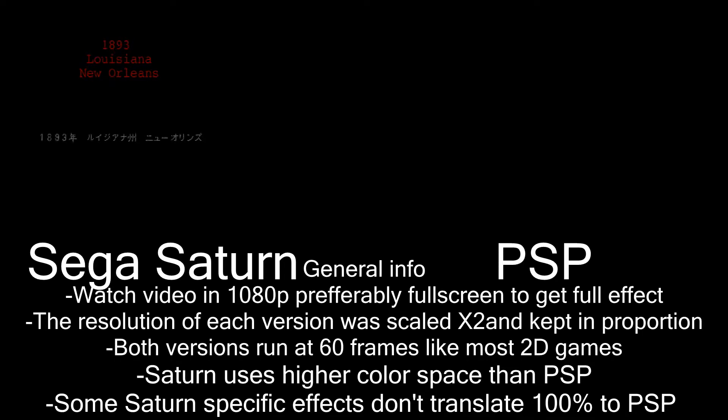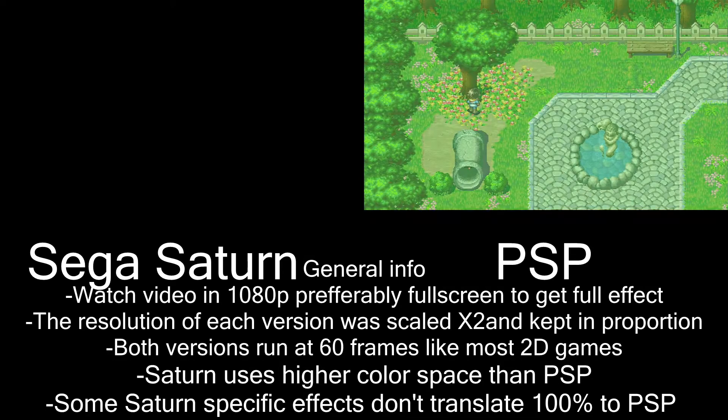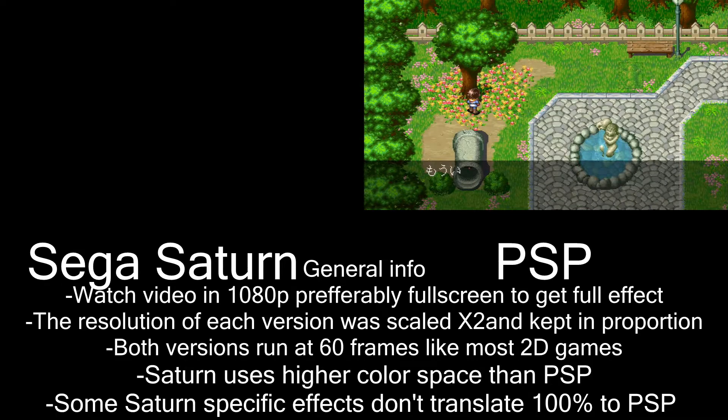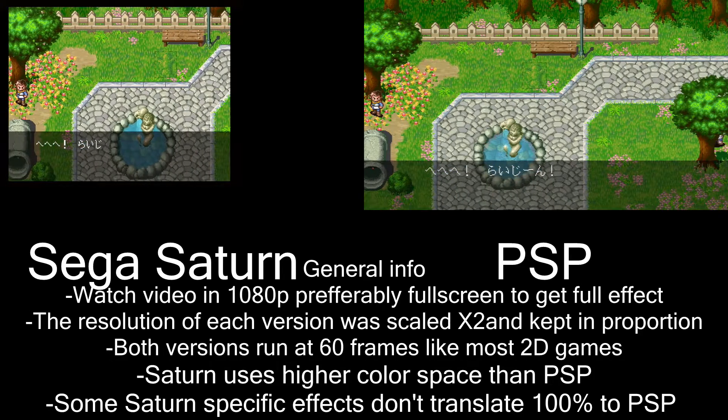What you may have noticed in the previous cutscene or the opening one is that the PSP version has just about half the frames of animation in the FMVs. And what I was trying to show off here is the difference in loading speed between the two versions.